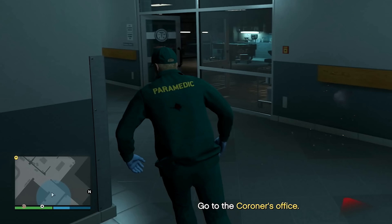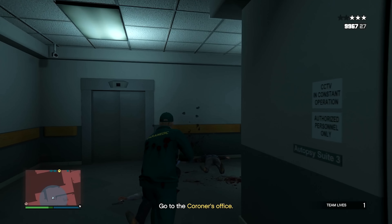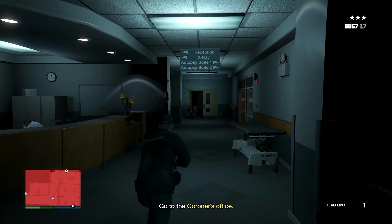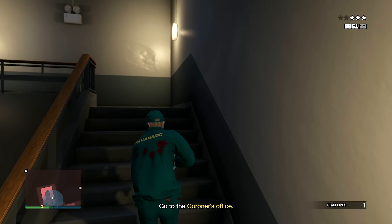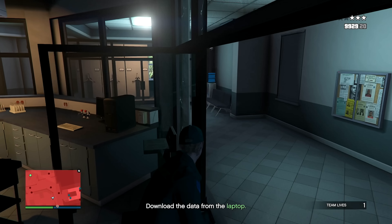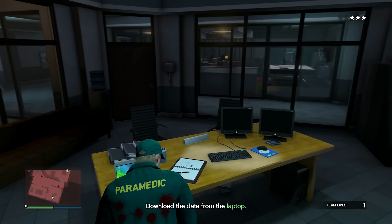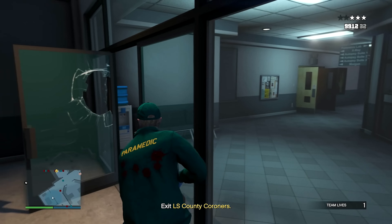I searched all the bodies and didn't find anything. I ran into a guy who started shooting at me. There's an option to do this stealthily but there's no real incentive since guards catch you anyway. The hard drive is on the top floor sitting in an office. I took out some enemies on the way up so I have fewer to deal with going back down, and we downloaded the data.